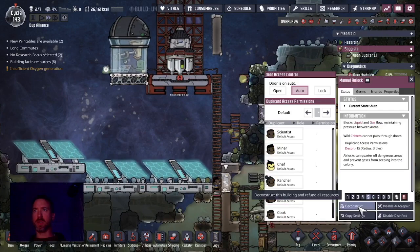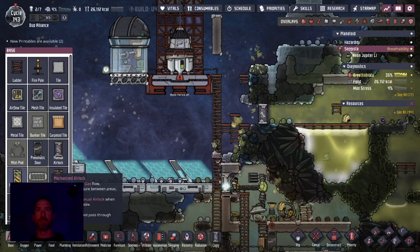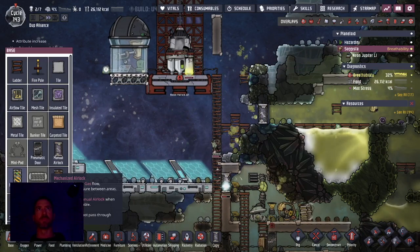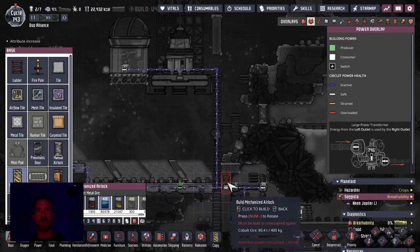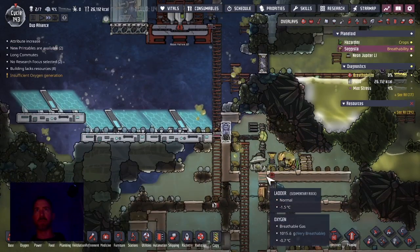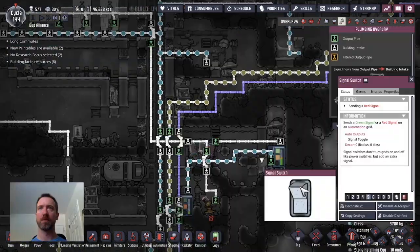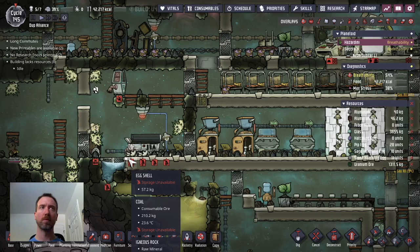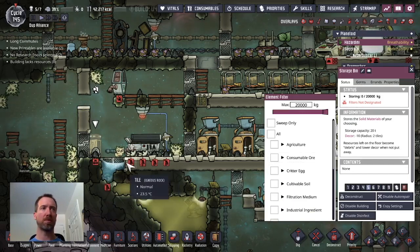I'm going to change this old door out for the mechanized airlock — just tearing that down and putting it back in. It already has the wire line on it, and I'm going to put that in high priority. Right now we're going to be wasting a little oxygen out into space. Just draining the liquid reservoir here — this is water that no longer has food poisoning, putting that back into the system. I've built this little bin here, and I want to keep the cage after all.